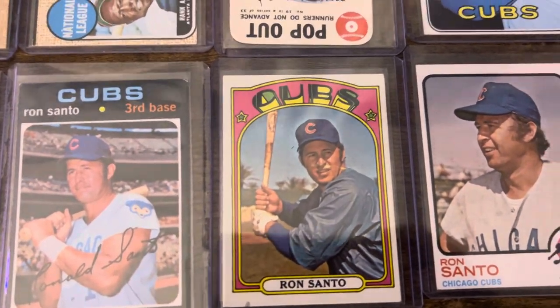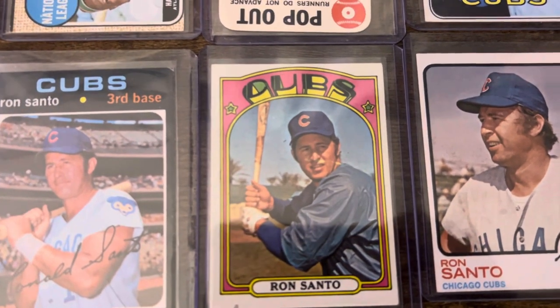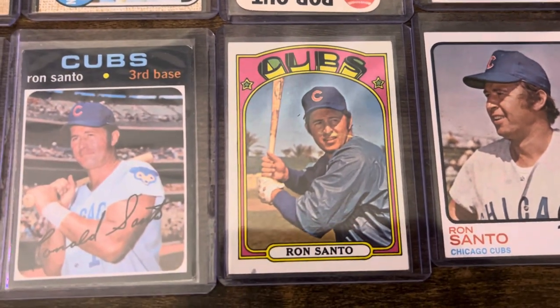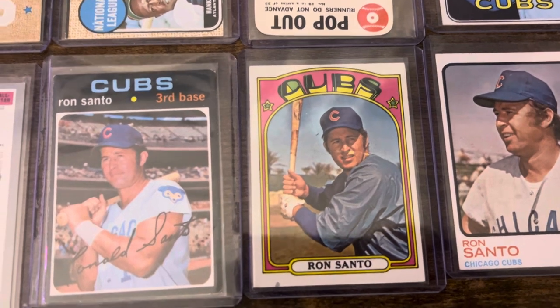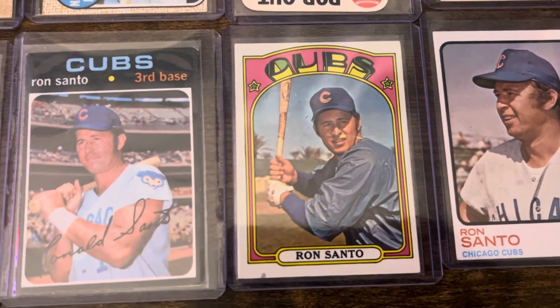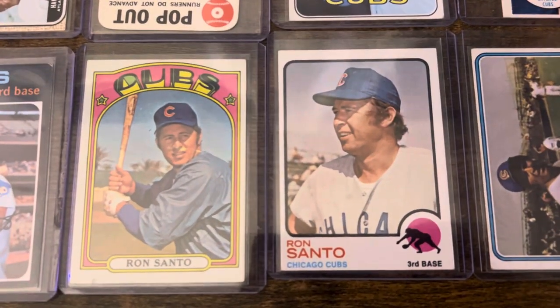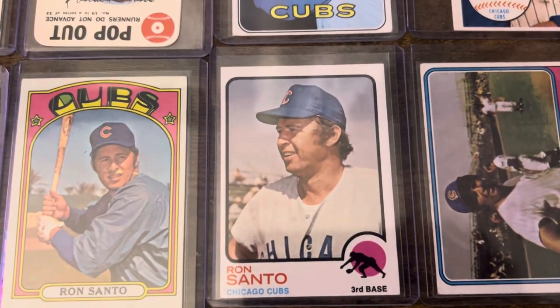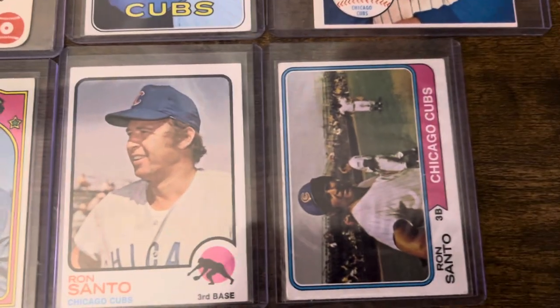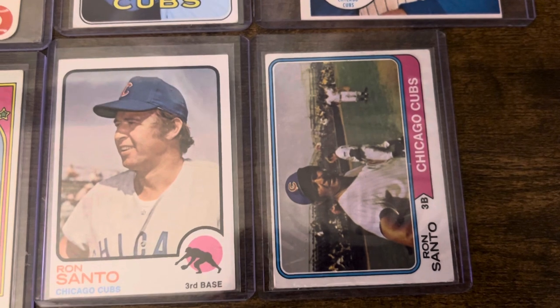Now I am missing the 72 in action — I do know that. As a matter of fact, I was just looking on eBay and they were going for a little bit more. We're talking $7 — I was like, $7 for a 72 in action is a little more than I'd like to pay, so I'm going to be patient on that one. The 73. And then his last card in a Cubs uniform, the 74.